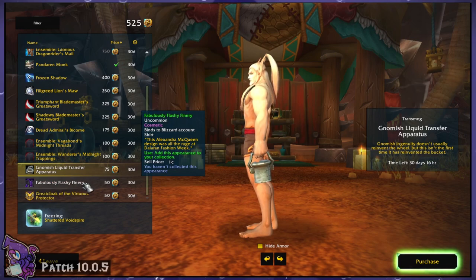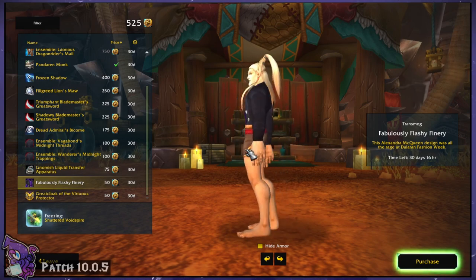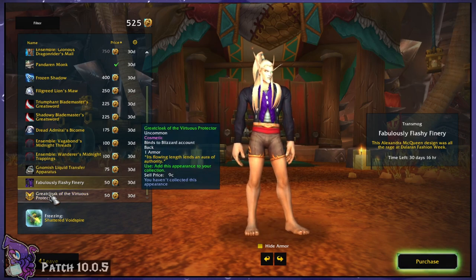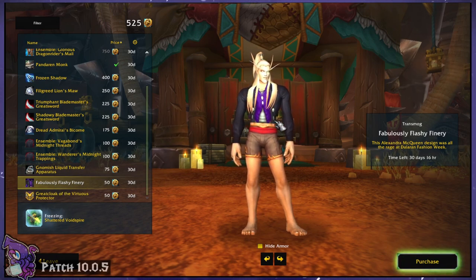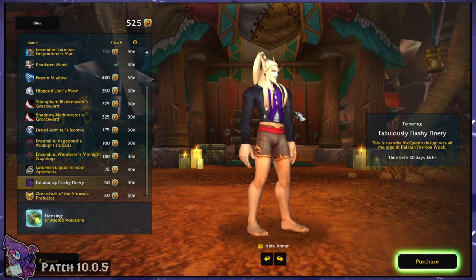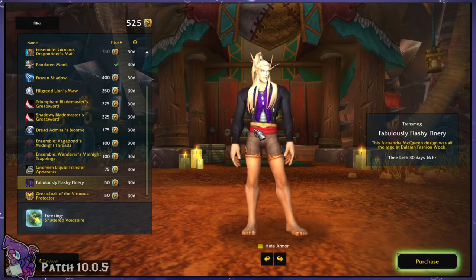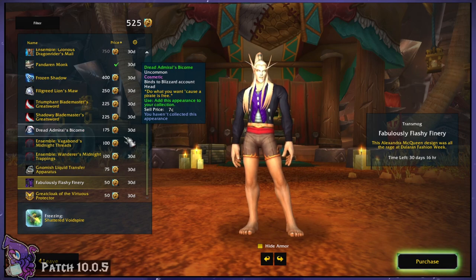Now we have a cosmetic shirt — the Fabulously Flashy Finery. A shirt, in case you're not sure, is not a chest piece necessarily, but it has its own shirt slot. It can be worn by itself if you transmog your chest piece invisible, or underneath a chest piece. It's a nice, slightly unique fine shirt. The tooltip says: 'This Alexander McQueen design was all the rage at Dalaran Fashion Week.' Apparently that's a thing — I love that.